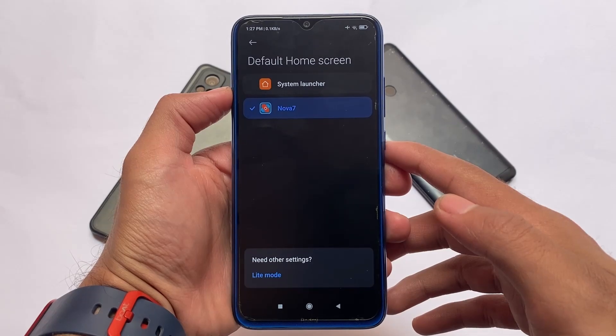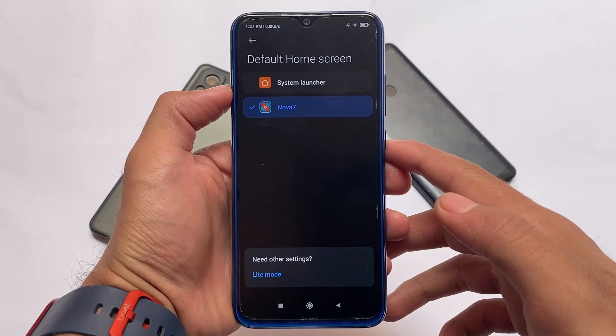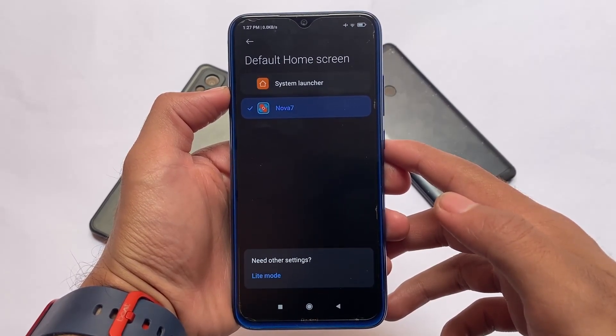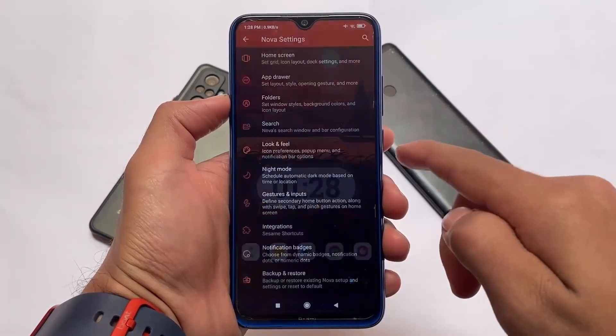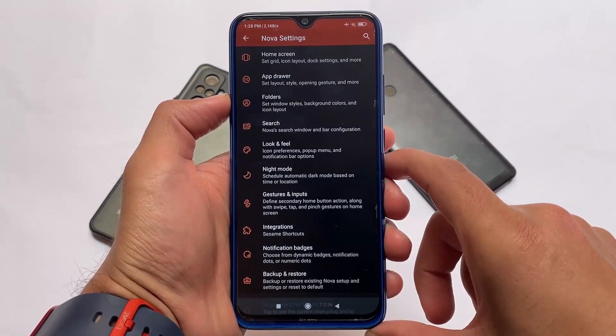Moving on — the launcher I'm using is Nova Launcher. The gestures might not work for you since MIUI blocks gestures in third-party launchers, so keep that in mind. But if you want to use the navigation bar keys instead, you're good to go. Nova Launcher is one of the most perfect launchers out there.